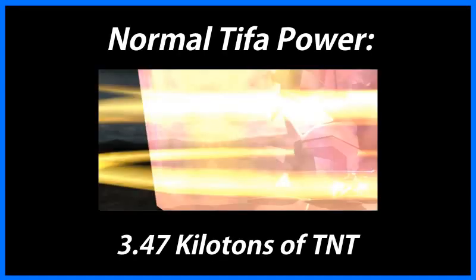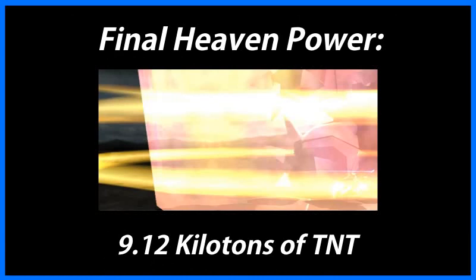And since we now know how strong Tifa is in base form, we can multiply these numbers by 2.625 to find that the Final Heaven, Tifa's strongest attack, strikes with energy equivalent to 9.1 kilotons of TNT. That's nearly atomic bomb levels of power.